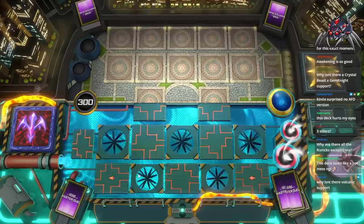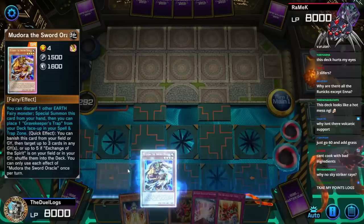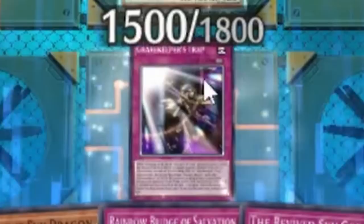What part of this deck mills? Aguedo mills, and so does Kelbek. This hand is perfect. Gravekeeper's Trap — add one Exchange of Spirit or a card that sends it from your deck to your hand. We send this card to the grave, special summon Mudora, activate this card, then activate Gravekeeper's Trap to add another card from my deck to the hand.